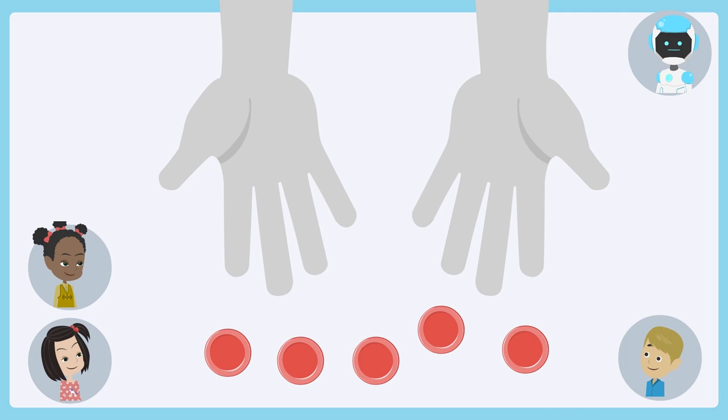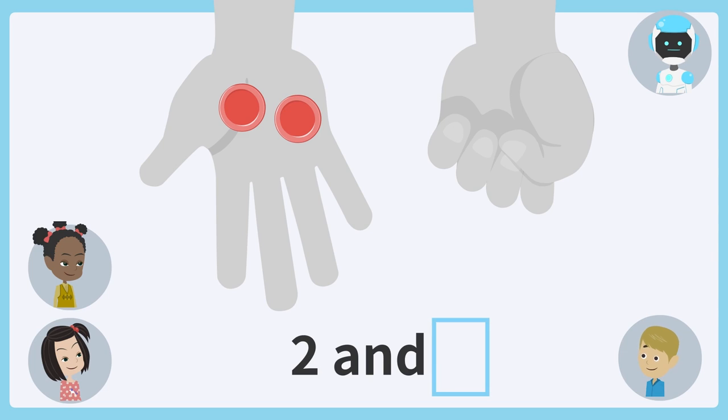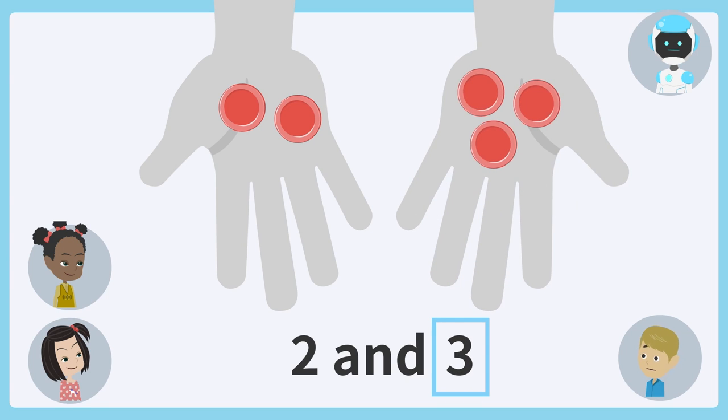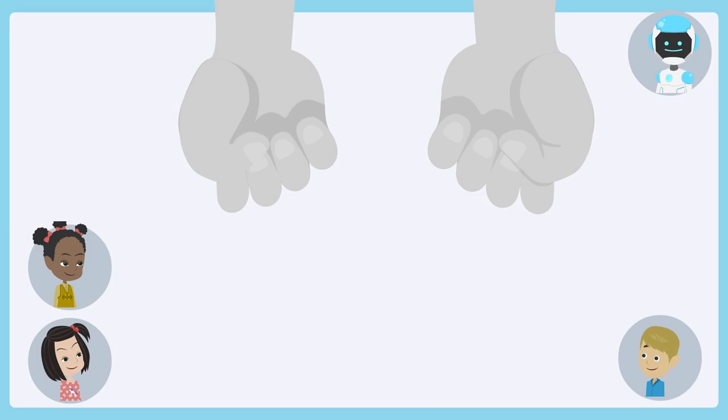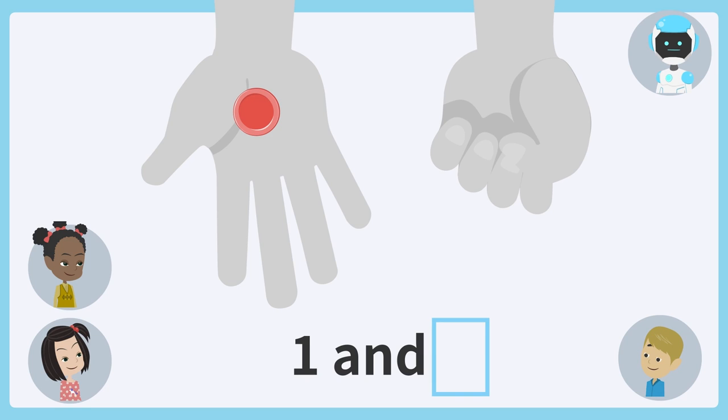I have 5 coins. I divide these coins between my left and right hands. How many coins are hidden? Three coins. Good. How many coins are hidden? Two coins.